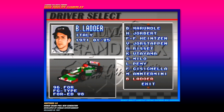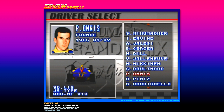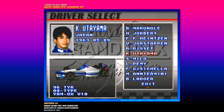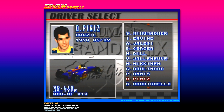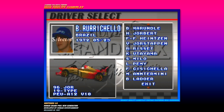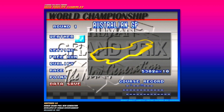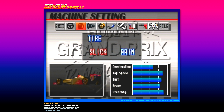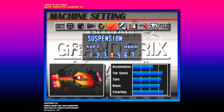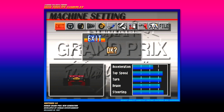All right, so we're gonna be choosing a vehicle. We have various different drivers — that one looks like Michael J. Fox. You can see the models of the vehicle down there on the bottom left-hand side, actually looks pretty good. Let's choose a vehicle here. Round one — looks like we're in Australia. You can play the qualifying portion if you want, configure your vehicle — it's actually pretty cool.